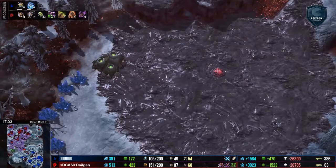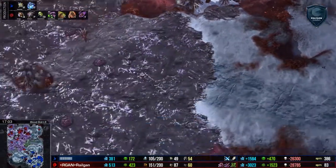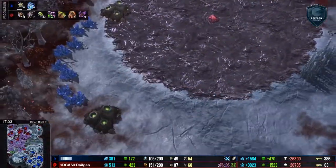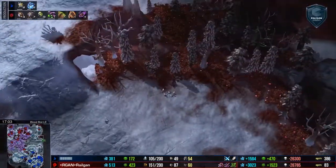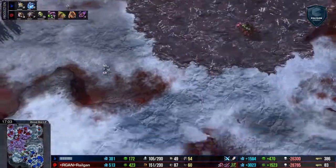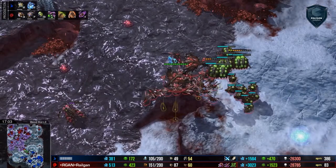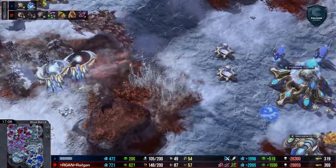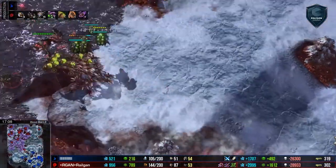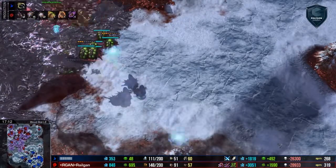I just want to point out — this is a really, really weird way to divide the map. Where do you go from here? I don't think this works. The banelings are completed. It looks like he's going to have baneling speed here momentarily. Does he wait for the baneling speed? He's going to have to get these broodlords saved.